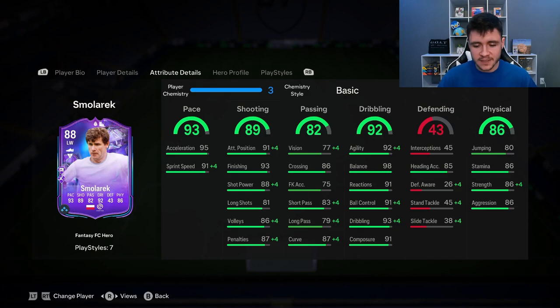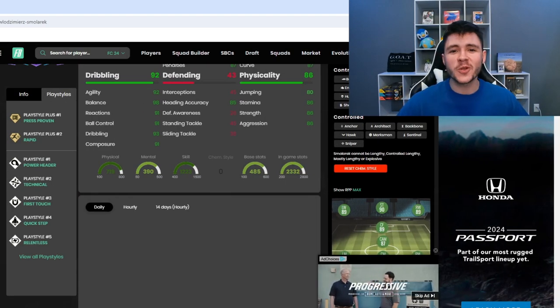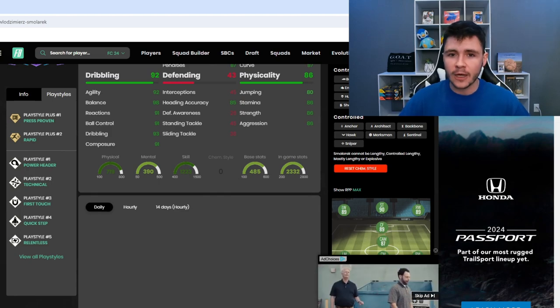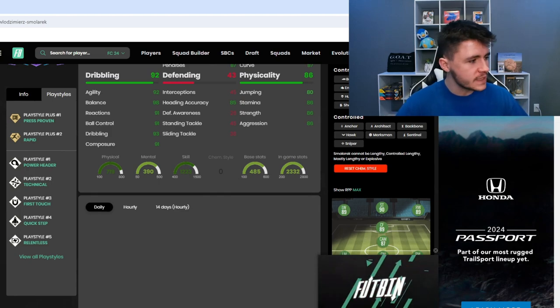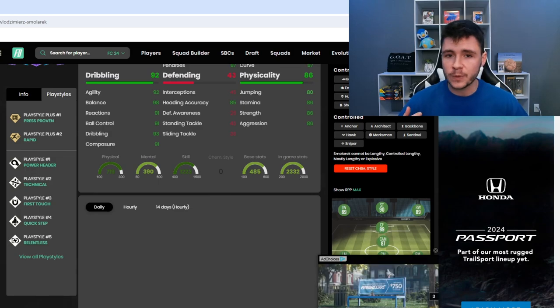With the four-star skill moves and him having a smaller build in-game, he should be extremely quick and swift on the ball. And then last but not least, 86 physical for the card as well — a little bit surprising. They've given him really good stamina at 86, and also 86 strength and aggression. So I think the physicality is also going to be a huge part to his game. If we jump on over to Footbend, Smolarik does have seven different play styles. He has the press proven and rapid play style plus — both of those are really OP and really useful in-game. He also has power header, technical, first touch, quick step, and relentless.